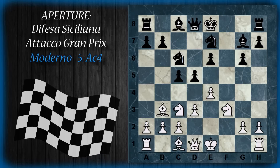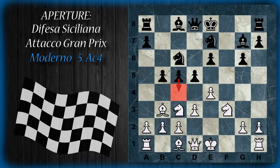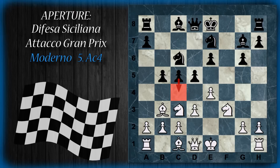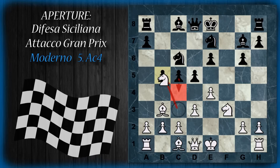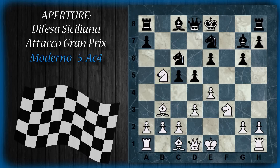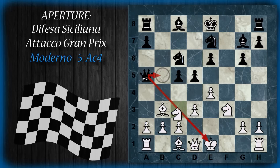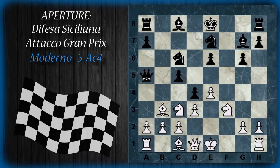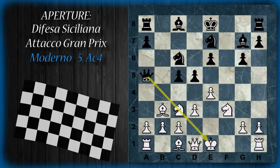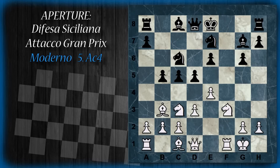Se il bianco retrocede subito con l'alfiere, comunque viene giocato b5, sempre con la solita minaccia in b4. Attenzione: sembra che il pedone possa essere preso dal bianco con il cavallo, ma niente di più falso. Se cavallo per pedone, segue donna a5 scacco, che attacca doppiamente il re e il cavallo. L'unico modo di salvare il pezzo è giocarlo indietro a parare lo scacco, però il cavallo rimane inchiodato e viene perso alla mossa successiva. Quindi il nero andrebbe nettamente in vantaggio. Qui tipicamente il bianco deve arroccare.